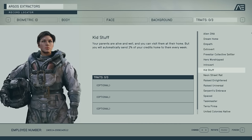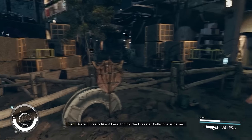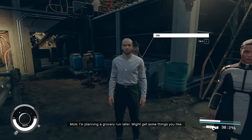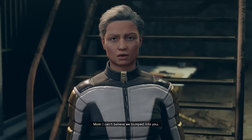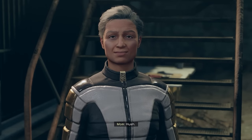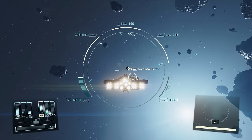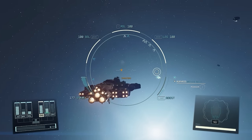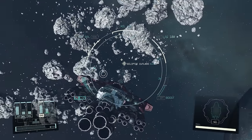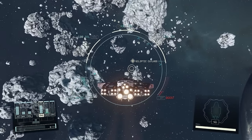Kid Stuff is probably my favorite trait. The cost of having your parents is very low — like 500 credits every week. They will send you letters occasionally, give you unique armor or weapons, and appear around the galaxy for you to talk to. There's heaps of flavor text and a great back and forth with them — I really recommend picking up Kid Stuff. Taskmaster is great for ship repairs if you're going to spend a lot of time in space. The hiring cost is more expensive, but it's a one-time cost and having crew specialize in ship parts for automatic repair is well worth it.